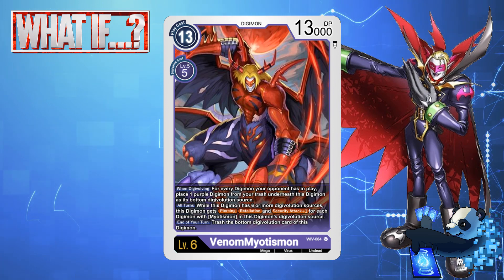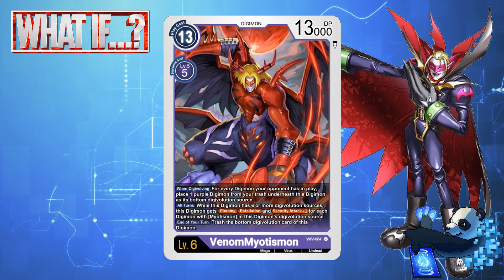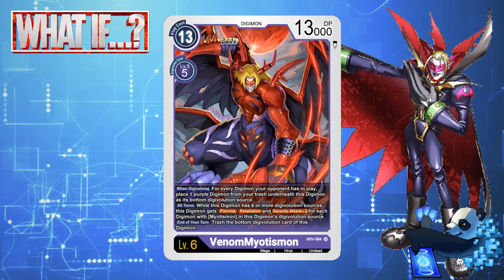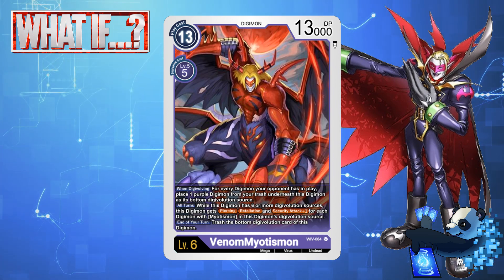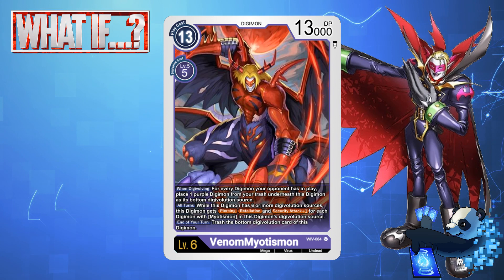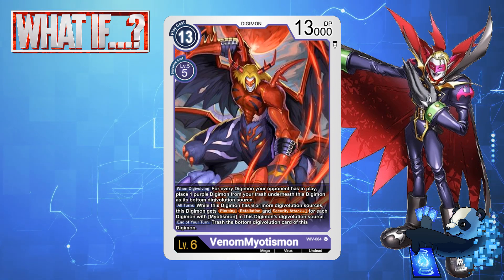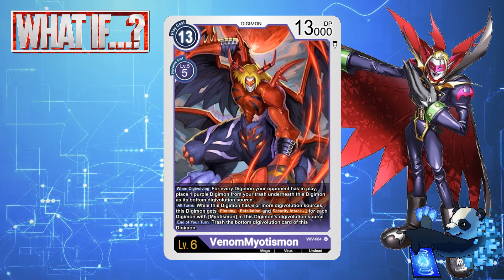When Digivolving, for every Digimon your opponent has in play, place one purple Digimon card from your trash underneath this Digimon as its bottom Digivolution source. All turns, while this Digimon has 6 or more Digivolution sources, this Digimon gets Piercing, Retaliation, and Security Attack plus 1 for each Digimon with Myotismon in this Digimon's Digivolution sources. End of turn, trash the bottom Digivolution card of this Digimon.